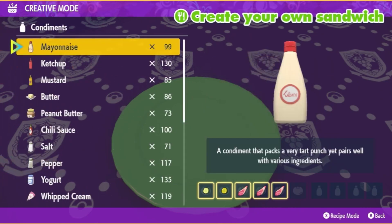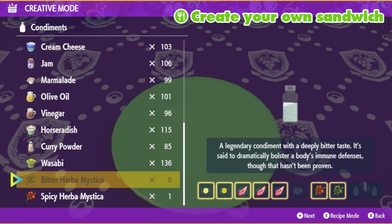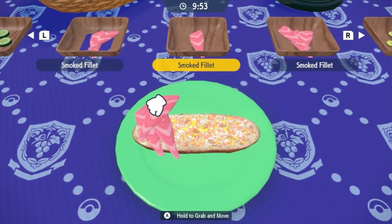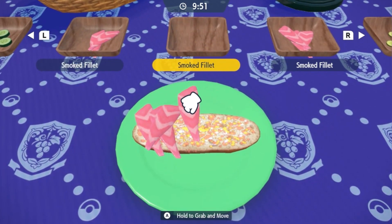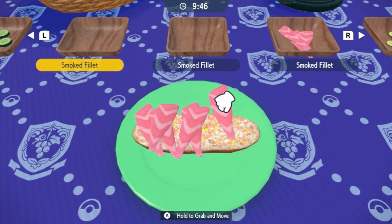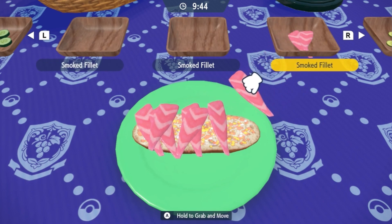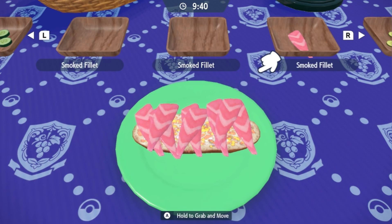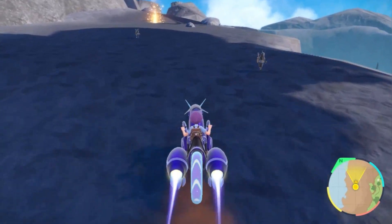To make this sandwich, all you need is one cucumber, one pickle, three smoked fillets, and two Herba Mystica as long as they're not sweet and sour. I personally like to stack my smoked fillets in a crisscross pattern to ensure they don't fall apart. Of course, eat the top bun as always. They look a little weird and slimy, but as long as it brings out the shiny, hopefully you'll find your sparkling Lokix.